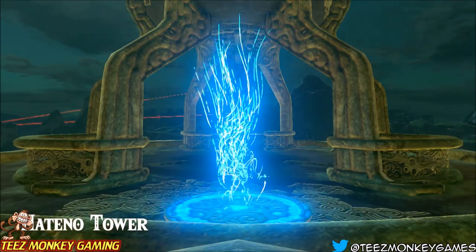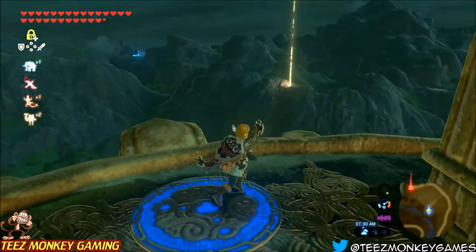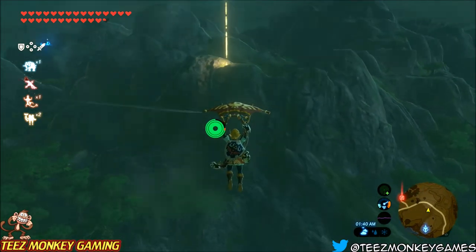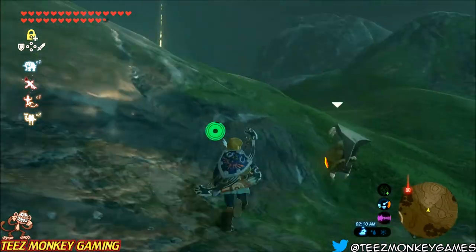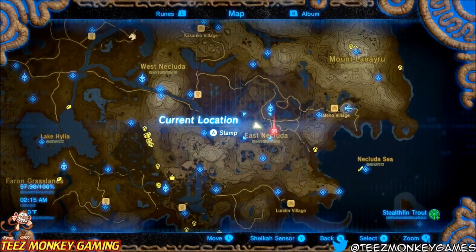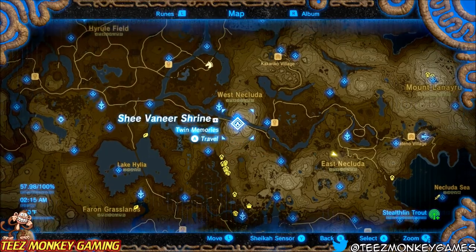Here we are again at the Hatino Tower. We've got it marked with our red mark, so we're just going to face that direction, fly on over, pick it up, and you guessed it — go right back to the shrine. Climb up on top there, do our double camp: camp till morning, camp till night, facing towards the Hatino Tower, and just watching for that fragment.